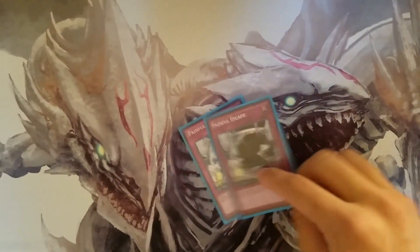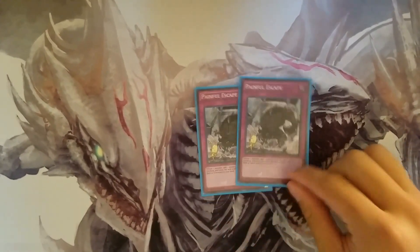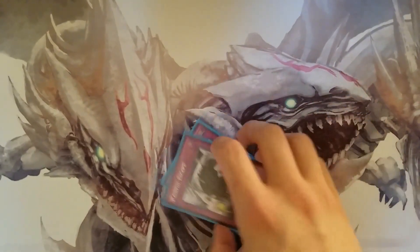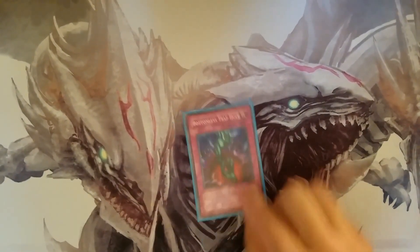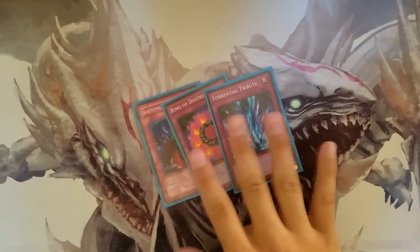Next the one ROTA, Raigeki, and the one Twin Twisters. We also play two Painful Choice — this card helps you plus so well. Mixing with Union Hangar and the normal summons of Bujintei Tsukuyomi and everything, this card makes you go plus three, so you pretty much add all your combo pieces with just one trap card, which is really insane.